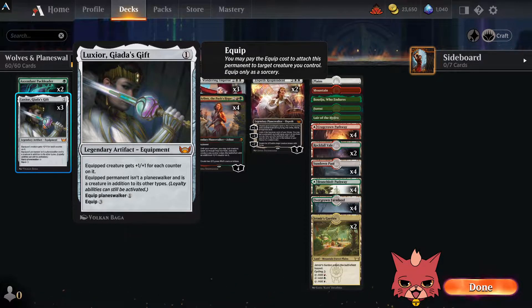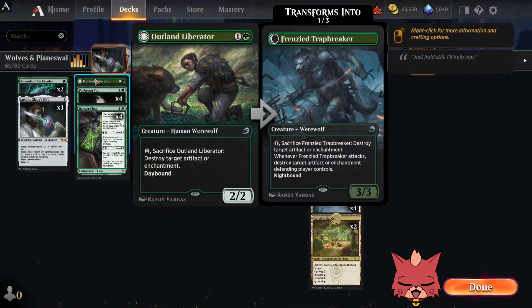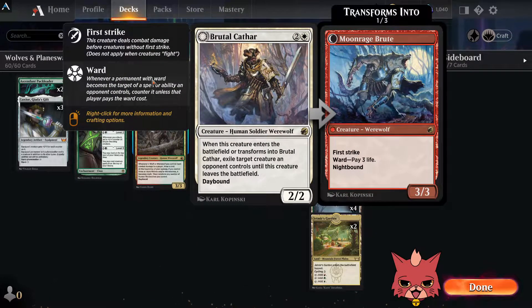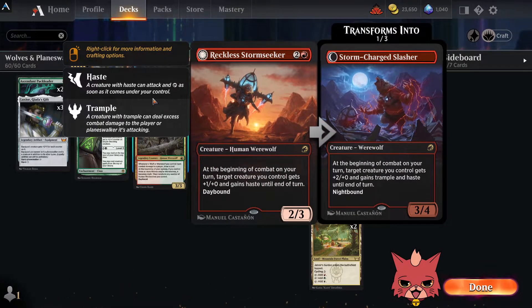The equipped permanent isn't a planeswalker and is a creature in addition to its other types — so you essentially make a planeswalker into a creature, and loyalty abilities can still be activated. The normal equip cost is three mana, so you really want to attach this to a planeswalker for value. We have an Outland Liberator for artifacts and enchantments, four Pack Song Pups because counters and life gain are both important right now — a lot of decks like Boros are flying in.